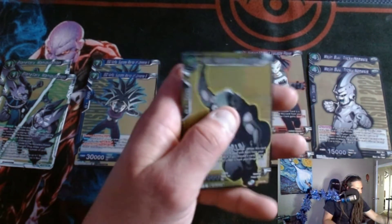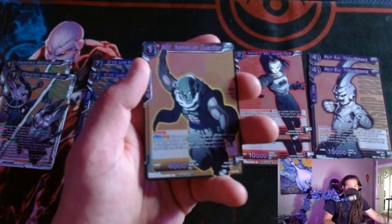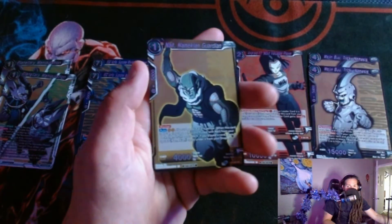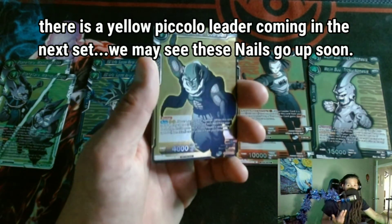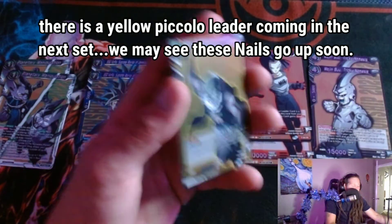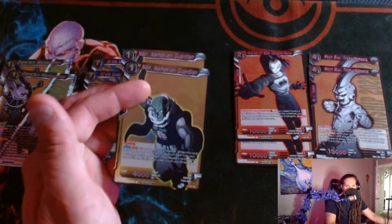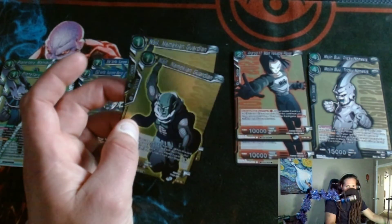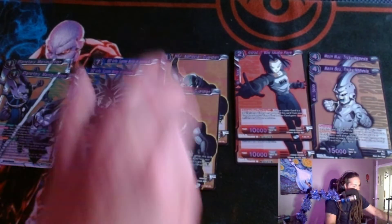We got two of these Nail Namekian Guardians — good yellow card, good for the dot deck maybe. It lets you bust out this old Piccolo card for cheaper, so maybe niche players that want to play a Piccolo deck. But we also do have some Namekian attention in the next set, so I'm thinking I might actually hold on to these. Right now I'd probably get like 10 bucks for both of them, but if Namekians blow up in price with the next set, it could be worth waiting.